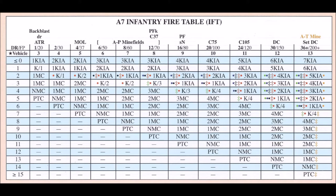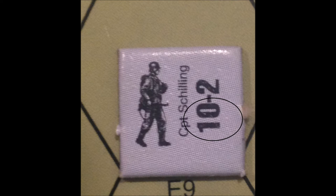The Russian roll is a 6 with a white 5 and a red 1. The final dice roll is a 5 on the 6 firepower column, which results in a morale check of 1 against the German stack. The German 10-2 leader rolls first and gets a 7. Plus 1 for the morale check makes it an 8, and the leader passes because 8 is less than his morale of 10.